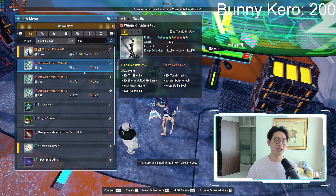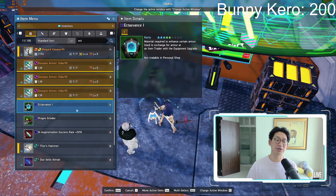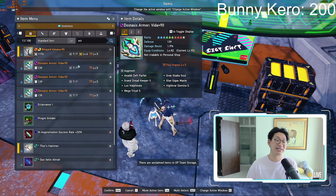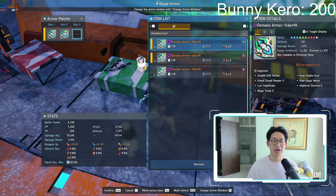Now we can actually equip them. I do highly recommend you to relock all of your weapons and your armors. It's very important that you actually do that, so you don't accidentally salvage it or use it or sell it or whatever. Now that that is done, we're simply going to equip all three pieces.